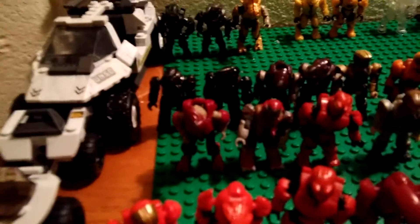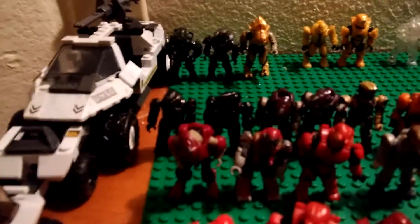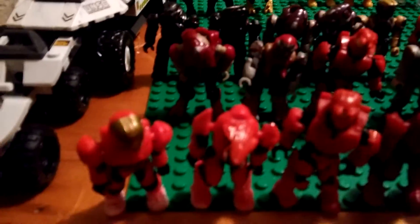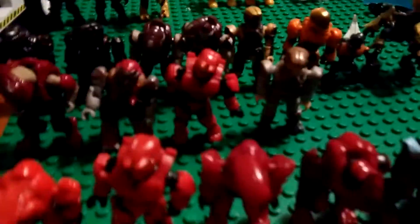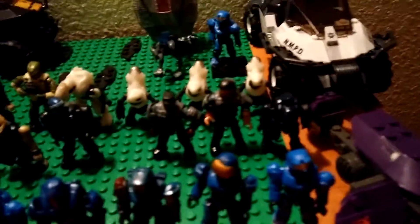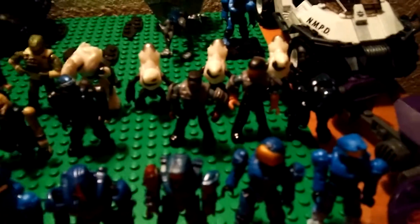Back here we have a Halo 5 storm elite, a jump pack brute, another one of those red Spartans, unmasked copper marine. Back to blue — two New Mombasa officers or troopers. I'm missing a trooper right now, which is sad — he's supposed to be there but he's gone.